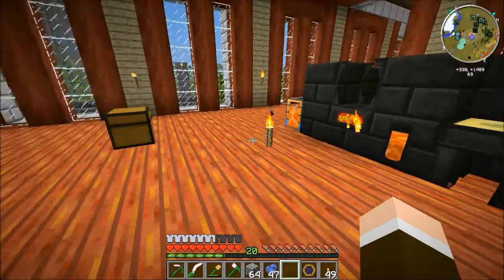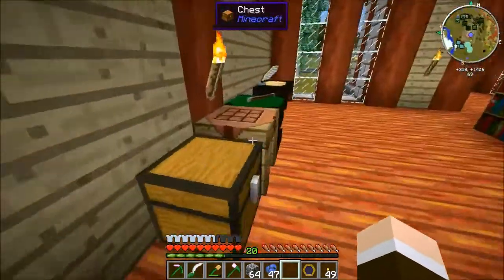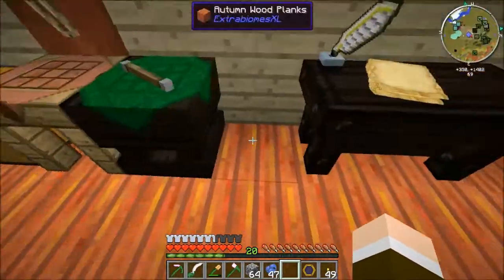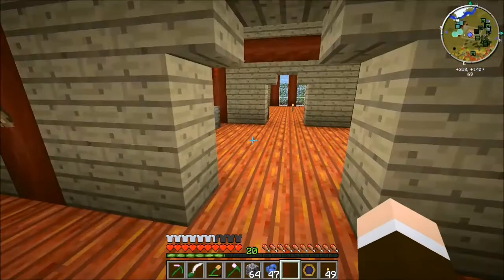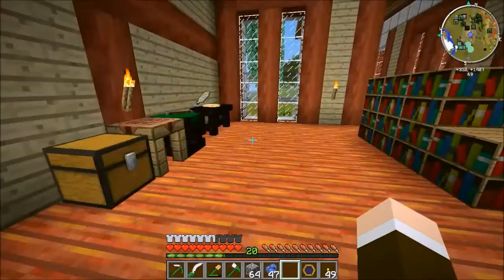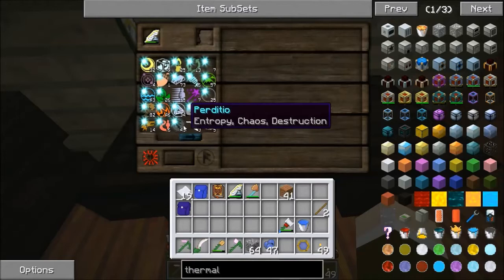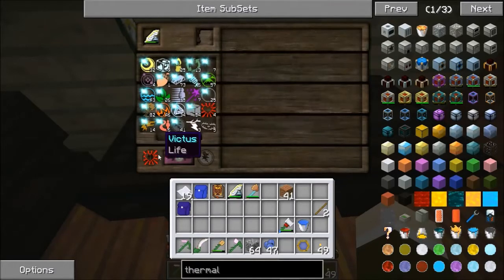Hello and welcome back to Minecraft VenusCraft modpack. Last time I had just discovered Thaumcraft ingots, but unfortunately I hit a dead end. I took some time off, worked a bit more on my wall and the towers. I asked around and someone suggested I research a couple aspects — I think it was Victus and Perdiccio.